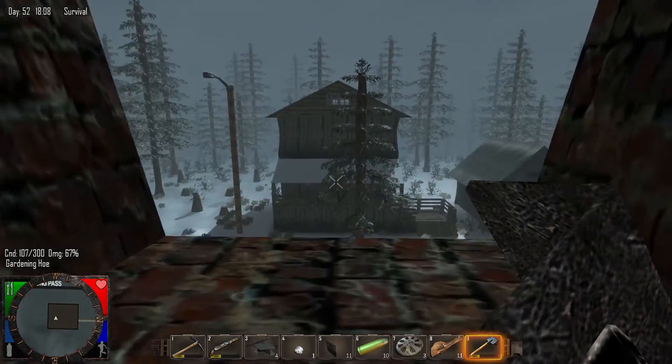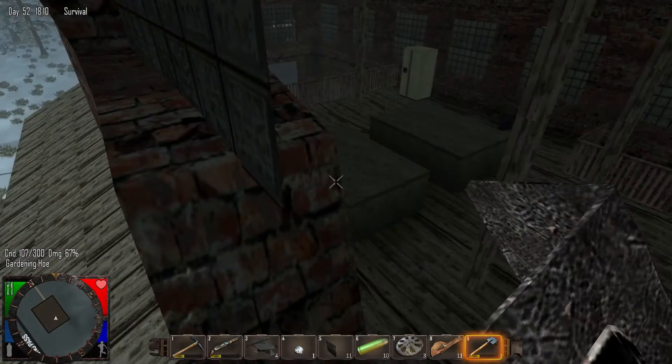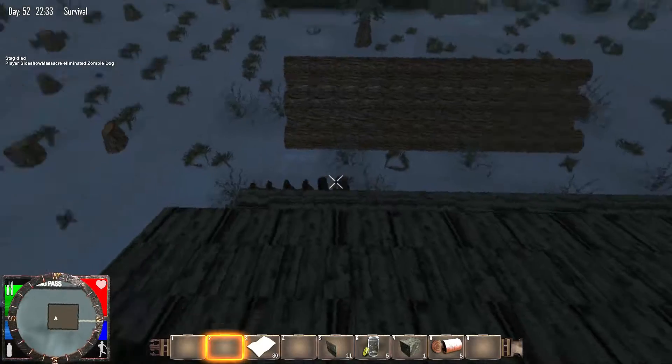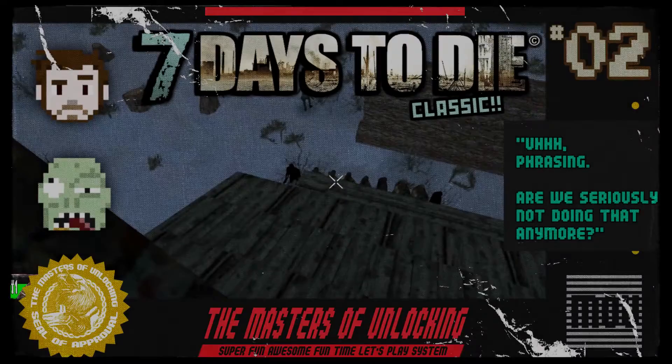Hmm, let's see. It is only six o'clock. Maybe I can make it home in time. No, I don't think I can. In this episode of Seven Days to Die Classic, sunset falls on The Claw, trapped in the sawmill, as the zombies line up to see which one gets to ride him first.